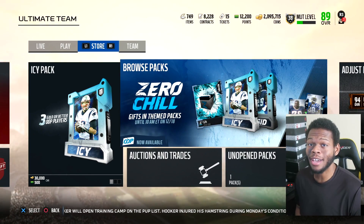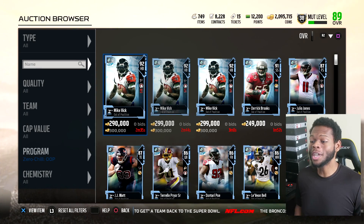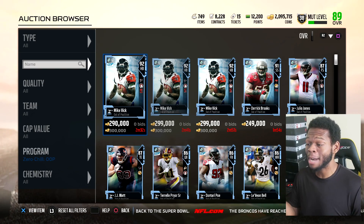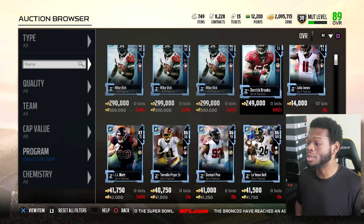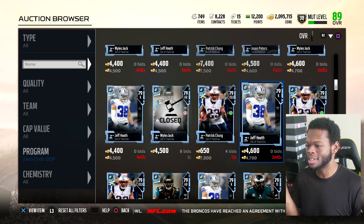Yo, what is up YouTube? We are back on Madden 18. Today we finally got the Zero Chill promo. Quickly, the players in the promo right now are some out-of-position savages. We got out-of-position Mike Vick, Derek Brooks, Julio, Le'Veon Bell, Jeff Heath, Kyle Long.